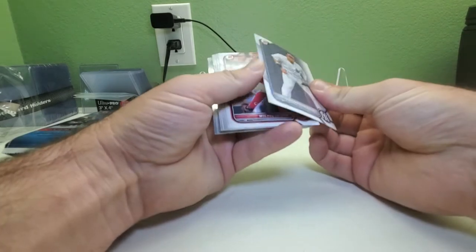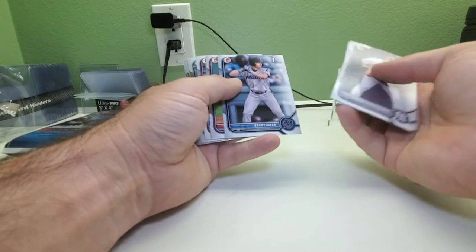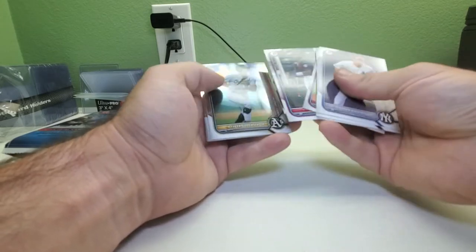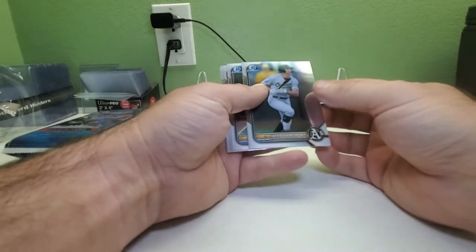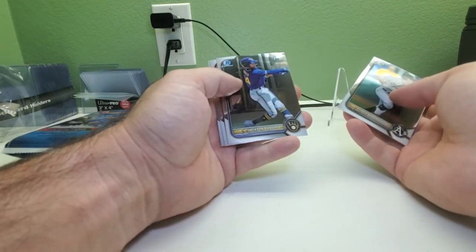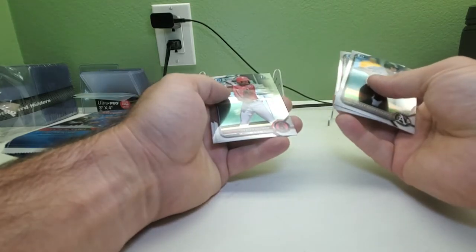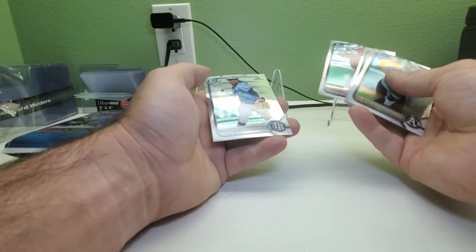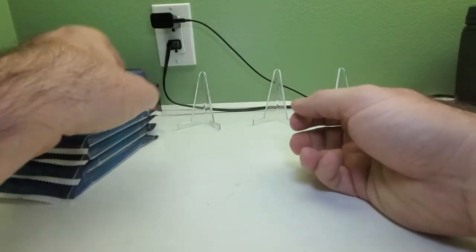Jason Dominguez, Brady Allen — first pick. Here we go with the chromes. You get four chromes in these packs. We got Tyler Stromberg, Jackson Jujero first Bowman, Denzel Guzman, and Alhanta Pie — the Angel — I know for sure I have that one.